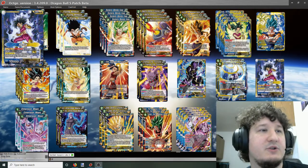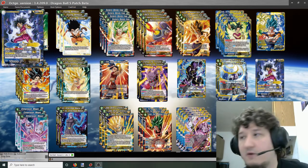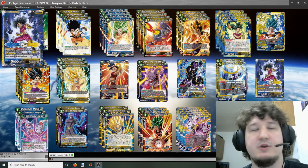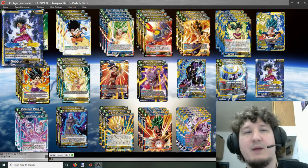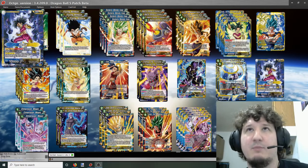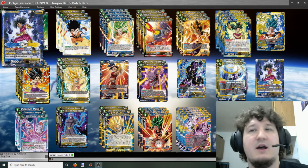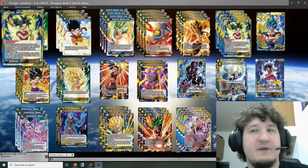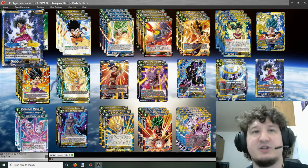The awaken surge ability says: choose one blue card and one yellow card in your hand and place them under this card, then you may draw 4 cards and flip this card over. Awaken surge is a new mechanic — instead of awakening based on your life, you awaken at any time by putting one blue and one yellow card underneath, totaling 2 cards. You trade 2 cards for 4 cards, which is a plus 2 — essentially a draw 2 leader.